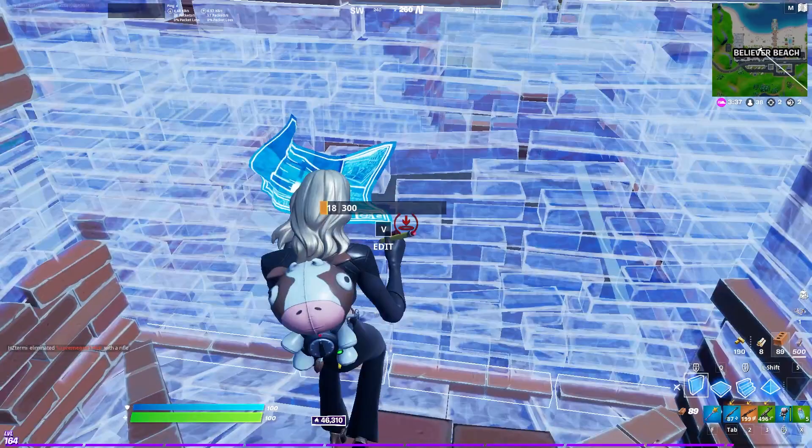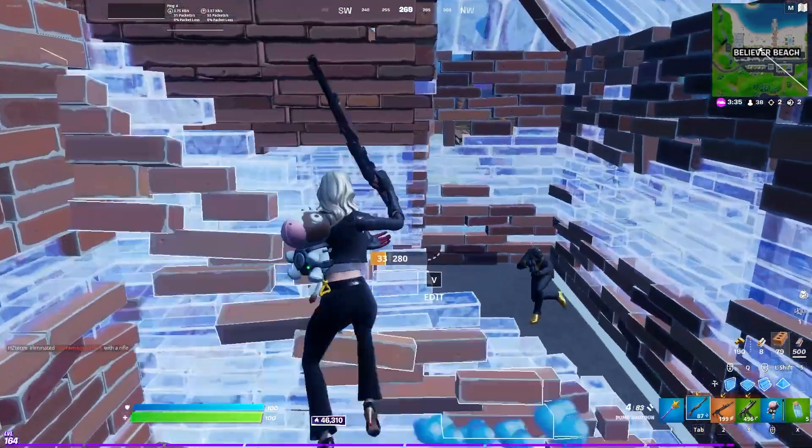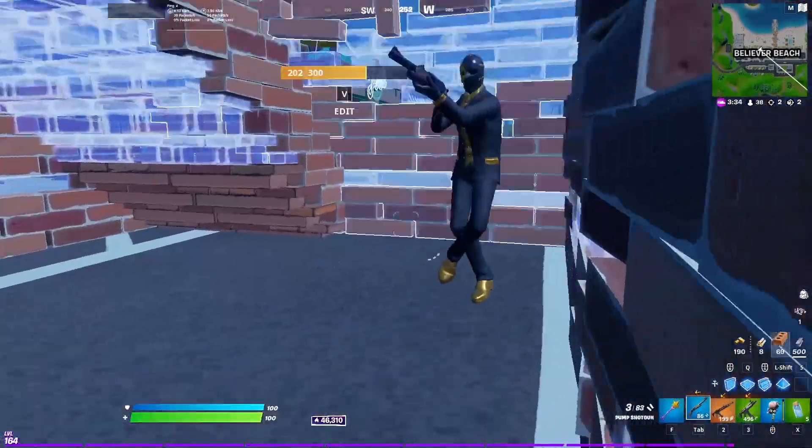So once I reset, I hold the wall so that he can't take it himself, because every time brick or metal is reset it is always one shot. Then I execute a nice right-hand peek and do the same thing — I hold the wall and then I get the kill.